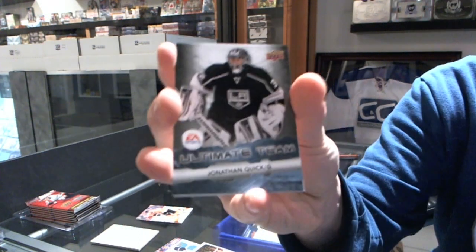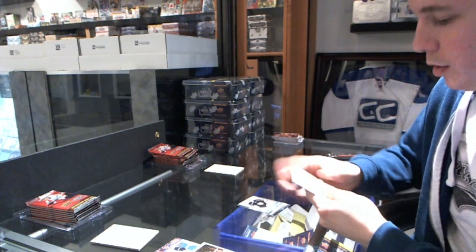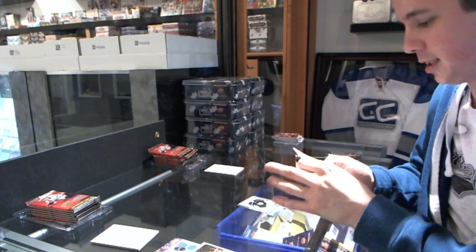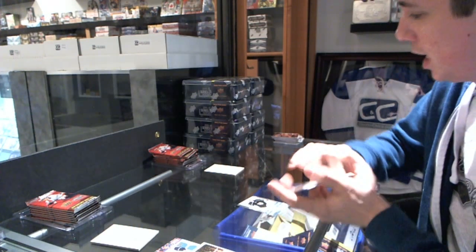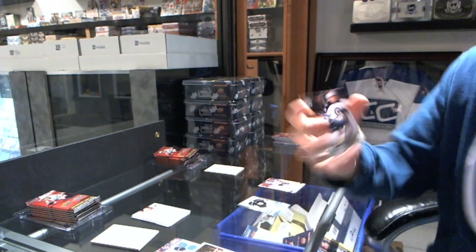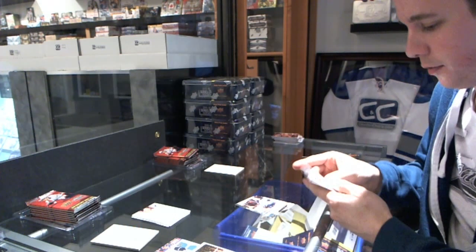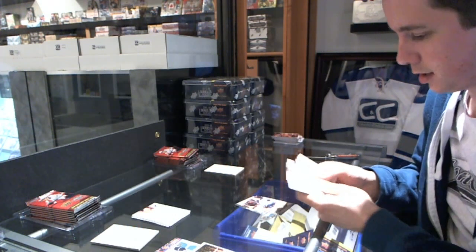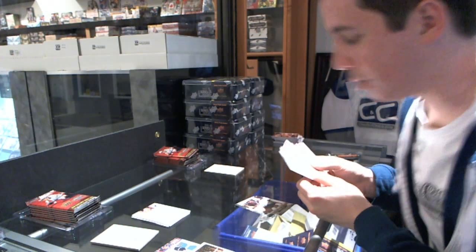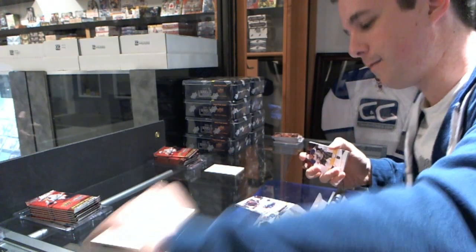Round five — 24 George pulls an Ultimate Team of Jonathan Quick. Going to the number 50, his closest is 63, James van Riemsdyk. Leafs Rule has a Young Guns of Carl Klingberg. His closest to 50 has to beat 63 — he gets 33, which is 17 off versus 13 off, so 24 George takes it again. Five nothing.